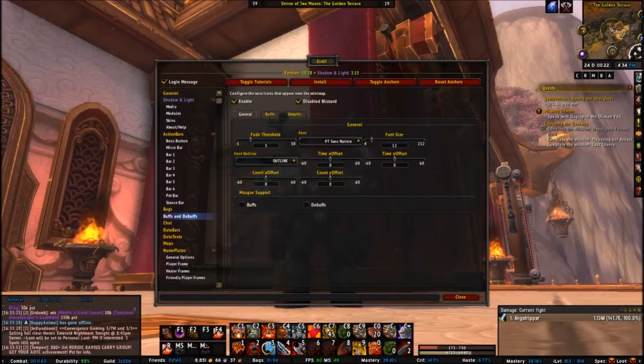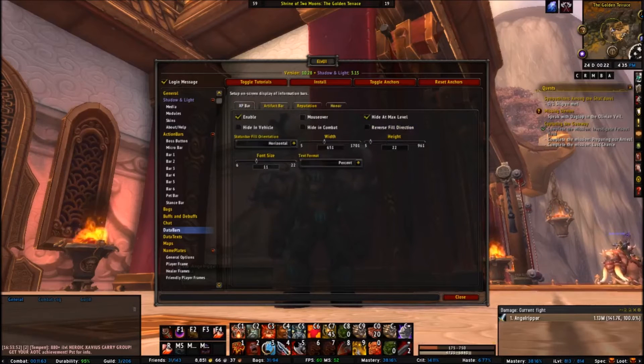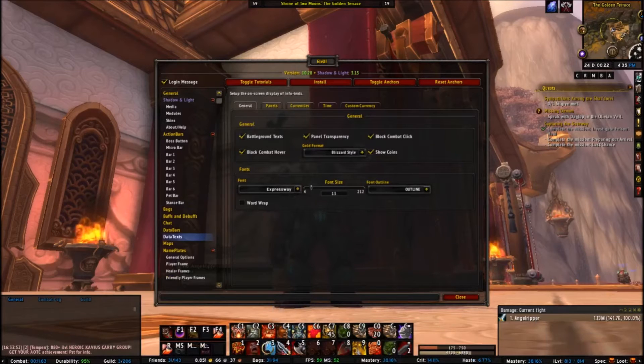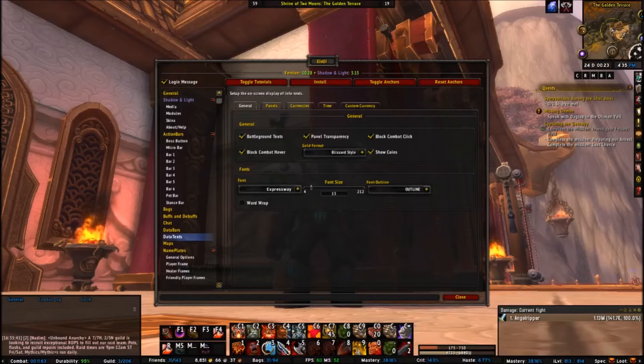Buffs and debuffs are enabled. Whenever you import my settings, it'll automatically configure these. Chat is enabled — you can have a chat box on the left or right, or even two chat boxes. I usually put my Skada DPS meter on the right for a quick glance and my chat on the left. Data bars — which show honored, artifact power, and XP bar if you're leveling — will appear on the right of your action bars. Data text is this big bar at the bottom that shows everything about your character: gold, friends online, guild, durability, combat time, bags, FPS, MS, mastery, crit, haste, item level, spec, and loot spec. I set this up myself.